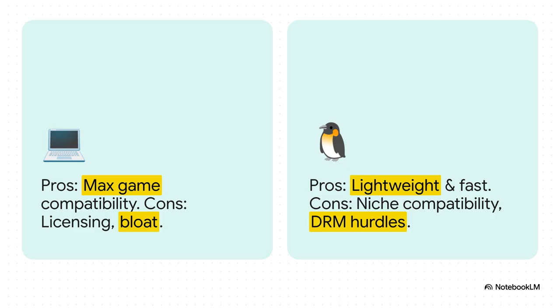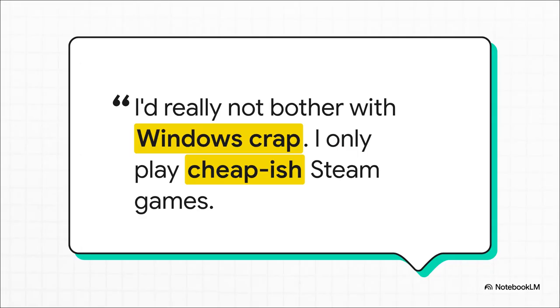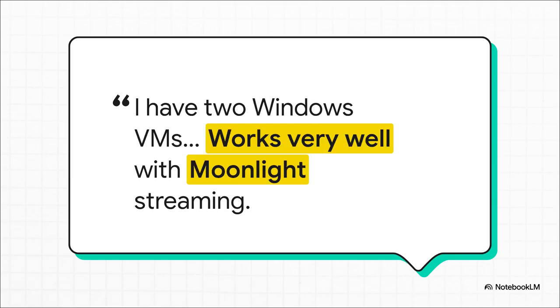On the other hand, specialized Linux distros like Bazzite are super lightweight and fast, but you might bump into some compatibility snags or stubborn anti-cheat software that just won't cooperate. You can really feel the passion from the community on this one. Linux advocates say that if you're mostly playing Steam games, the benefits of a clean open source system outweigh any headaches. But the pragmatists just want results — they're running beefy Windows VMs and the bottom line is: it works very well.